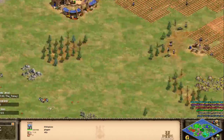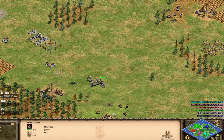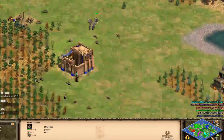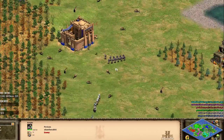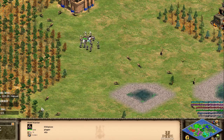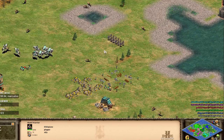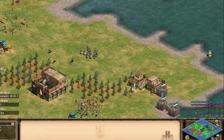Plopper is making some Shotels here - the unique unit of the Ethiopians. Considering the Ethiopians are classified as an archer civ I rarely see them making archers; I think they need to be reclassified because they're amazing at siege and at the Shotel Warrior, which is infantry. These units are so good - they can tear down TCs incredibly quickly once you've got Arson researched, the barracks technology that gives infantry bonus attack versus buildings.